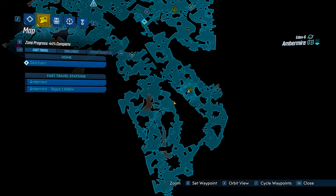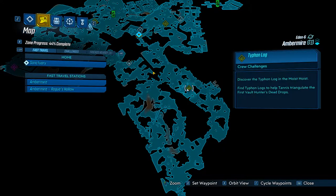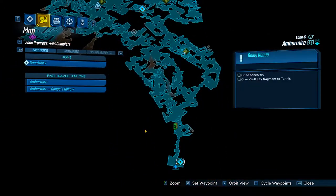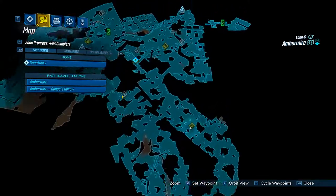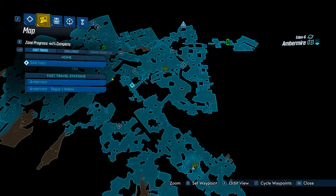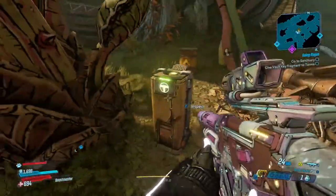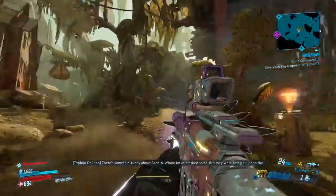Hey guys, it's Woods here showing you another video on Amber Mine on how to find all of the Typhon Logs. Your first log is going to either come right off the spawn of the Amber Mine, or you can go right to Rogue's Hollow and work your way down this trail and meet in the middle between these two. It's right here, sitting in this box in the middle of this whole open area.